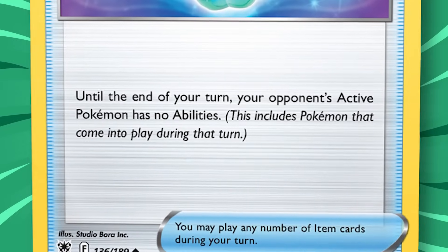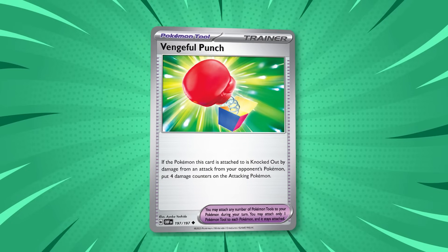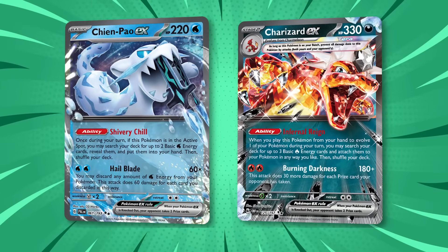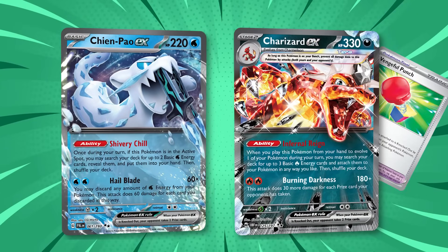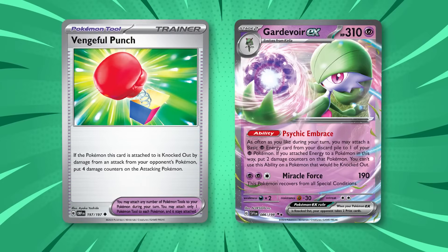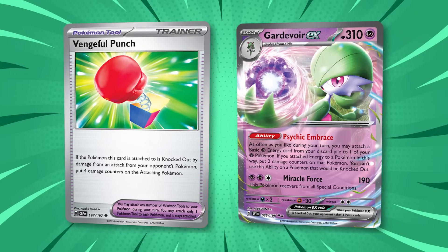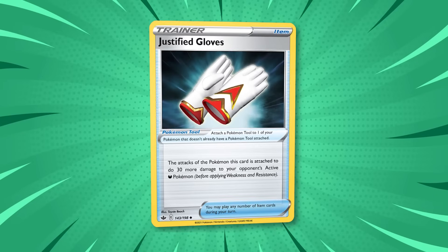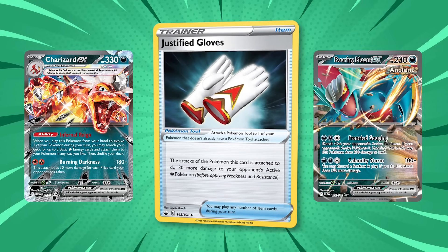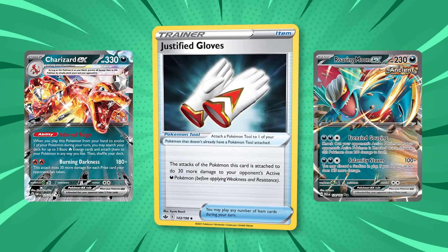Vengeful Punch is best used against Pokemon you commonly miss KOs on by 10-40 damage, or against Pokemon which damage themselves before attacking. For example, if Chienpao knocks out a single-prize Pokemon and you use Charizard EX with a Vengeful Punch to do 210 to Chienpao — if they knock out your Charizard with that same Chienpao, they'll knock themselves out with Vengeful Punch. Vengeful Punch is commonly used as a tech against Gardevoir, since Shining Arcana Gardevoir and Zacian V will be heavily damaged from Psychic Embrace attachments when swinging for a lot of damage. Justified Gloves is the best of the type-specific gloves right now, since it boosts your damage output against Charizard EX and Roaring Moon EX. If you expect to face both of these decks and the extra 30 damage can be the difference in getting a knockout, Justified Gloves might be worth it in your deck.